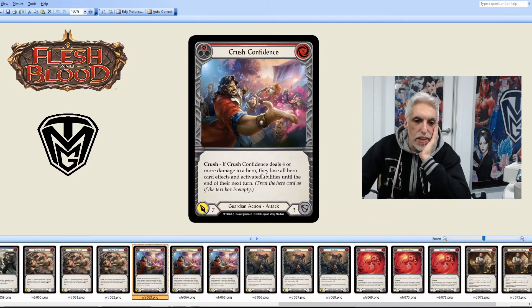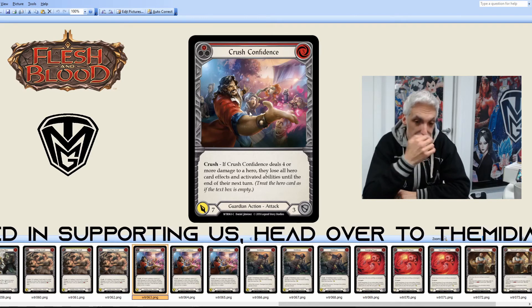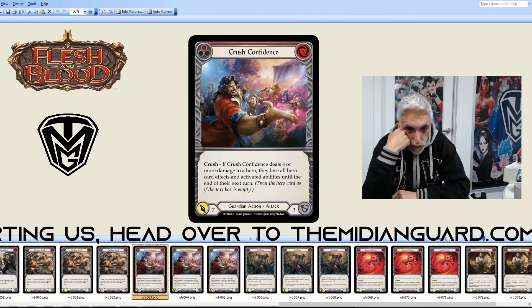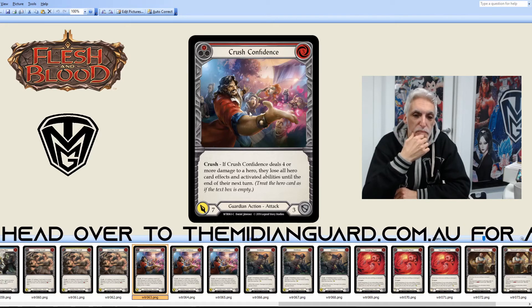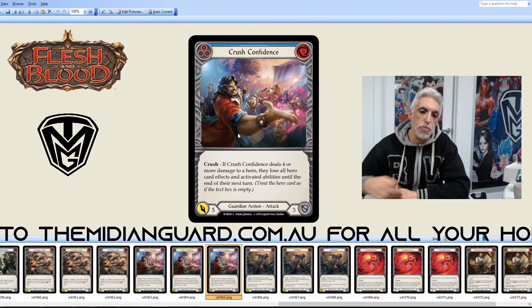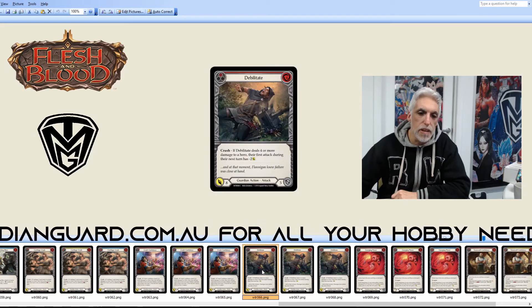Crush Confidence: if it deals four or more damage to a hero, they lose all hero card effects and activated abilities until the end of the turn. You lose all your character abilities — that's crazy. It does seven damage, so you need to hold it under four. Defends for three. Goes down to six and five for the blues. That's why the blues are so good in Guardian — they still have a major effect on the game.